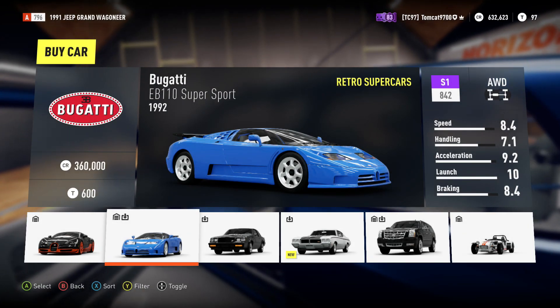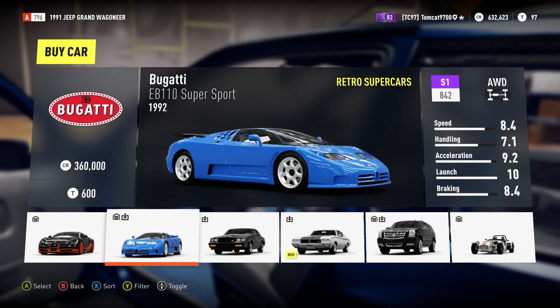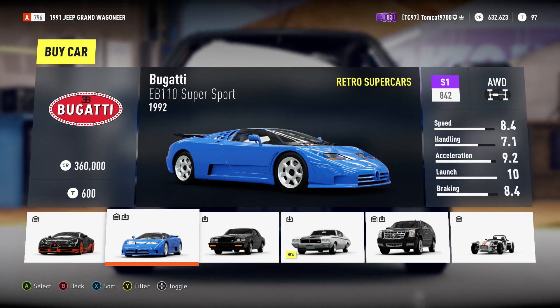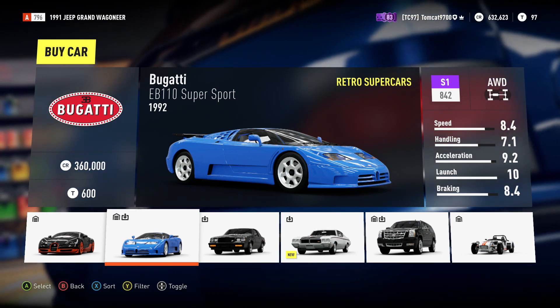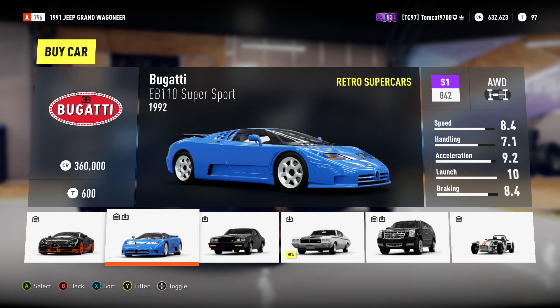What is going on today guys, Tomcat here, and today we are back in Forza Horizon 2 doing another build of the Bugatti EB 110 Super Sports. The reason we're doing another build is because many people in the comment section of my last build, even though I specifically stated that build was of the stock engine, let me know that I did it the wrong way.